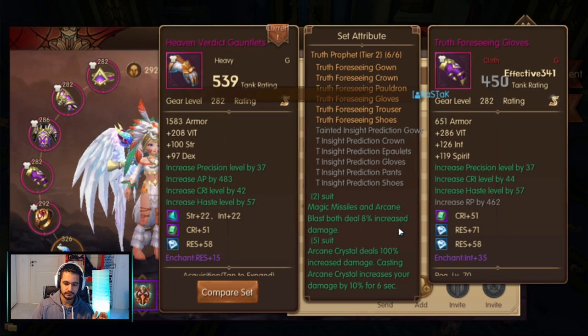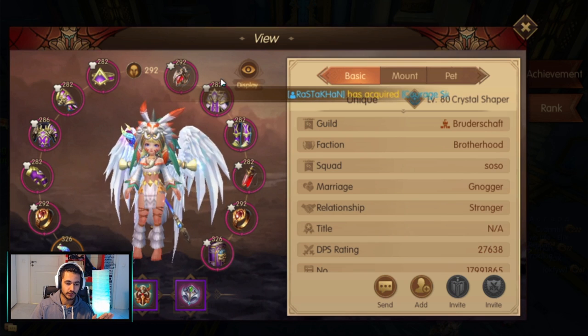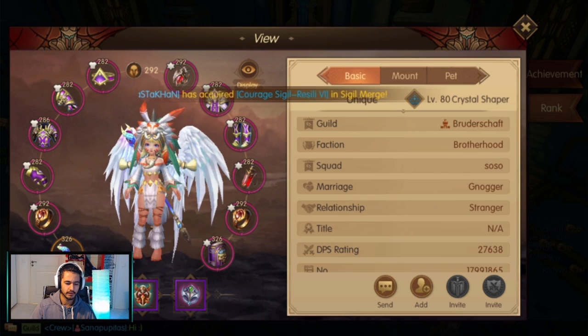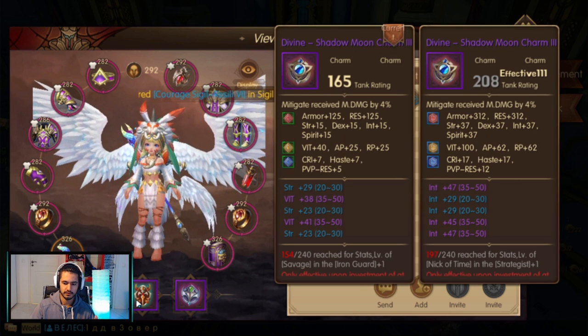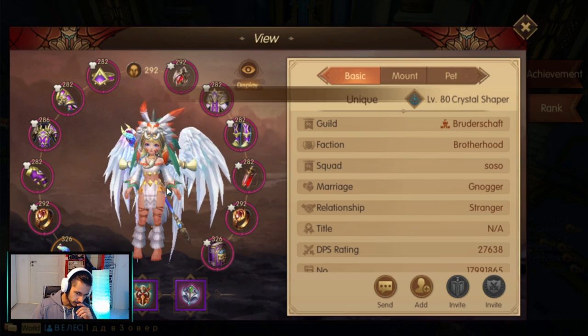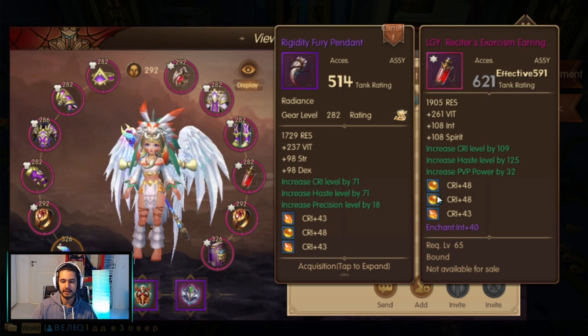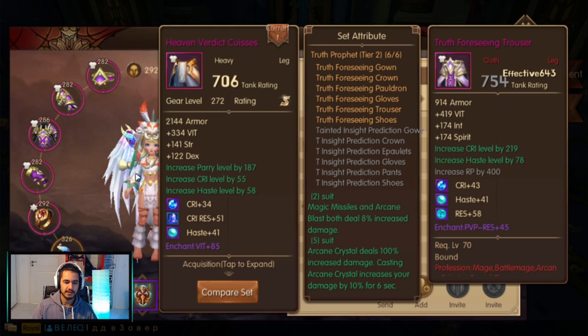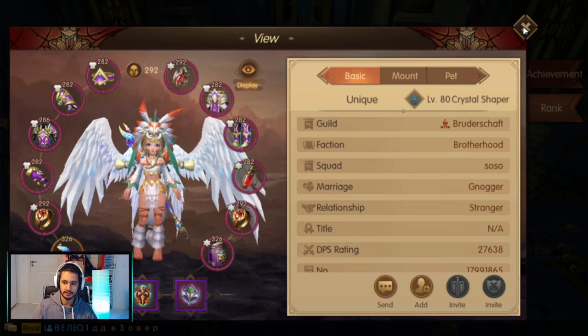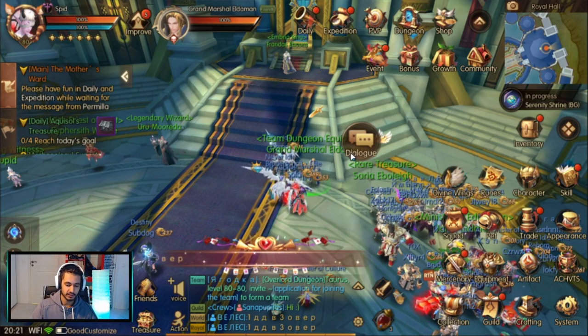Right now you can only switch your legendary, your gear — all of that you can switch to another set. But you cannot switch the other things. However, a good example is Unique here — he switched his sets to tier 2. He was a flamesinger and switched to crystal shaper. He switches sets around so he can do more damage, the exact same way, just costs a little bit of gold.